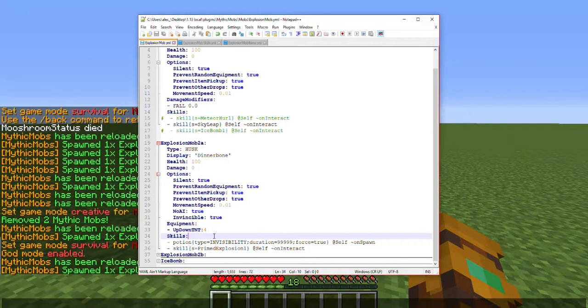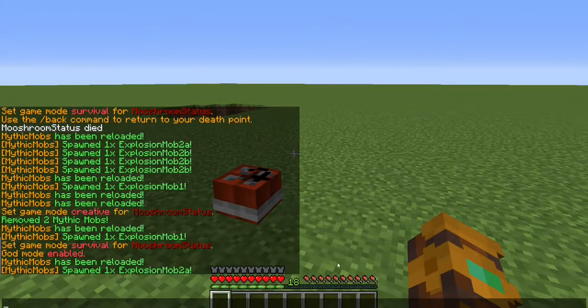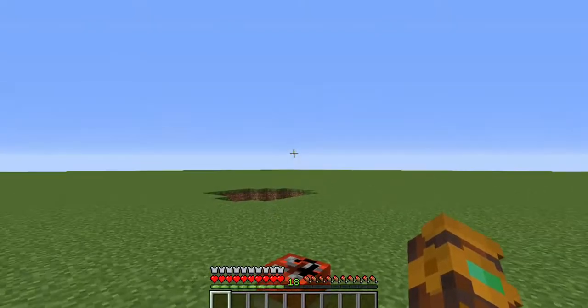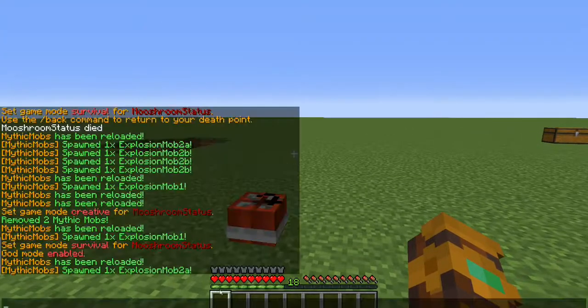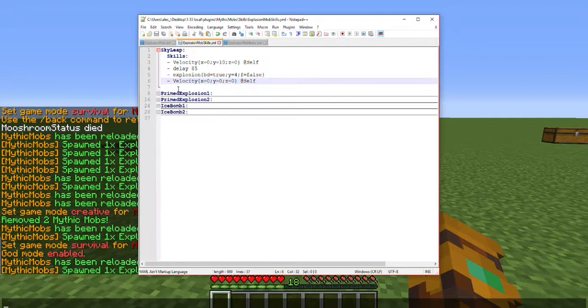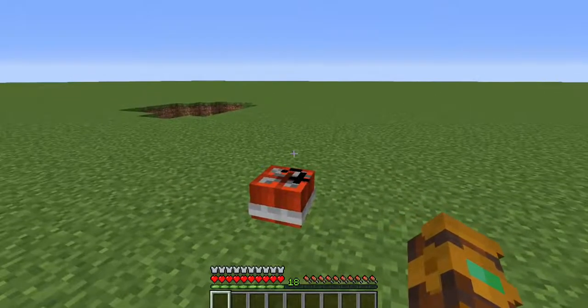You're going to want to add a potion of invisibility to any mobs using this feature. The reason is that if it doesn't spawn as invisible you will see a zombie carcass sticking straight up out of the TNT, which will ruin the effect — both because it's a body that's literally upside down, which is weird, and also because I have particles that spawn at the top of the TNT before it explodes, and if there's a zombie body in the way you will not be able to see those particles.